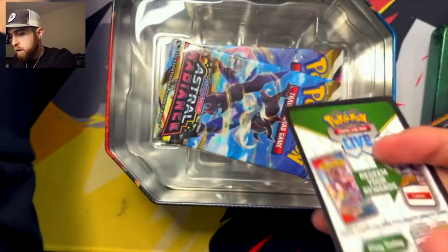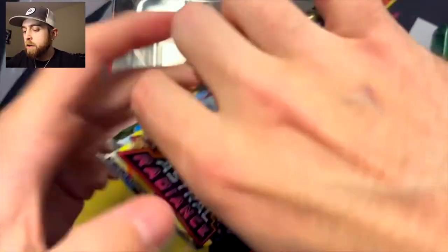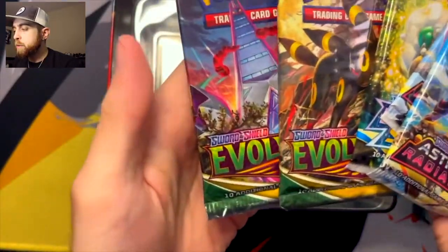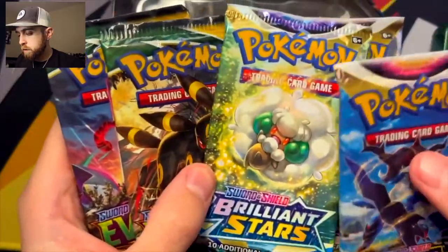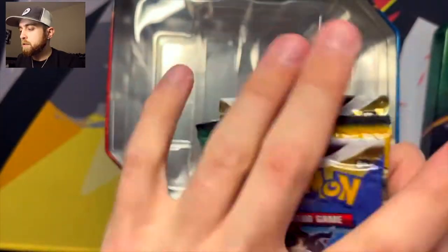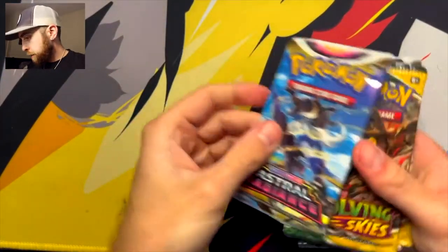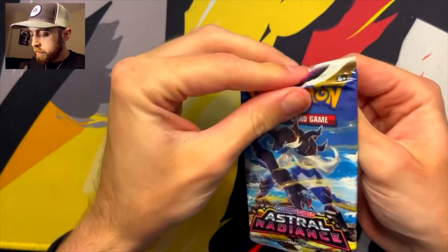Beautiful card. And there you go, a little code card action. Inside we have two packs of Astral Radiance, a pack of Brilliant Stars, and two packs of Evolving Skies. I'm going to save that Astral for last because I feel like that has better luck. Let's get it. Pack number one, Astral Radiance. One of my favorite Sword and Shield era sets.